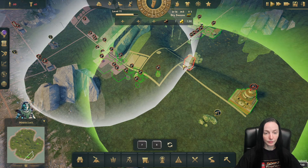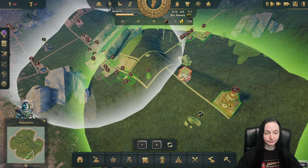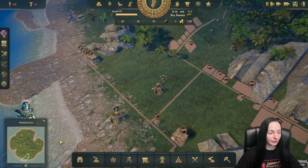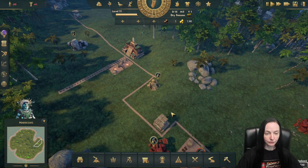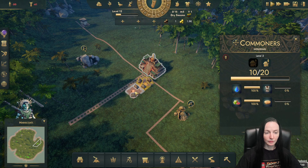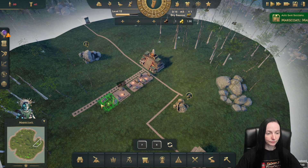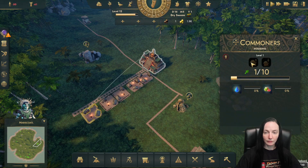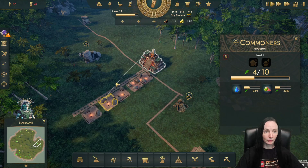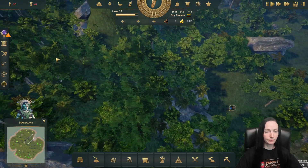I was hoping this wasn't going to happen, but it's like below the ground. Let's come back over here and work on this. No workforce. We need a cenote — I hope there's one near here. Yes, we do have a cenote near here. Perfect.